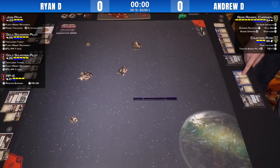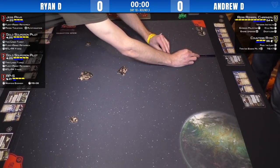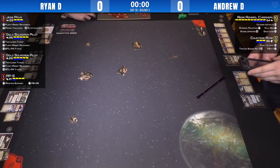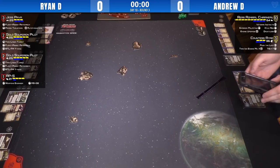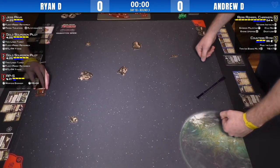Emily spoke to Ryan about his game plan going into this match. Ryan said he has no plan — he likes to shoot things and that's what he's going to do. He didn't want to play a meta list, so he brought something fun. Against a Decimator, just shooting things is actually a really good plan. It's never a bad call.